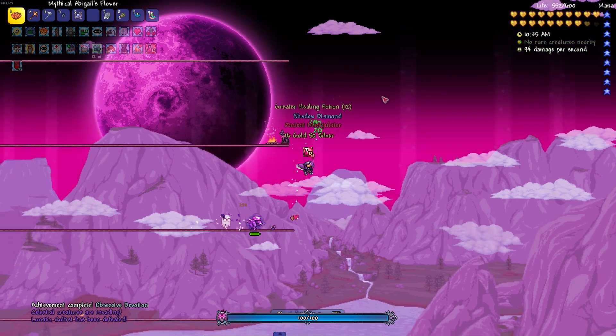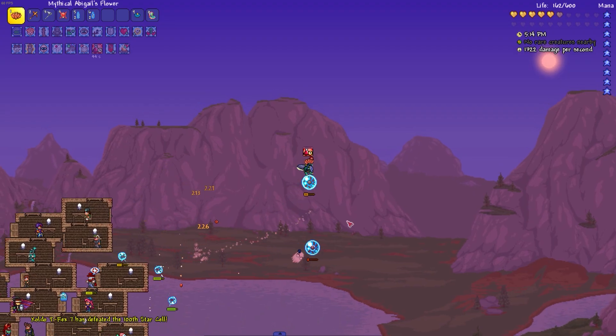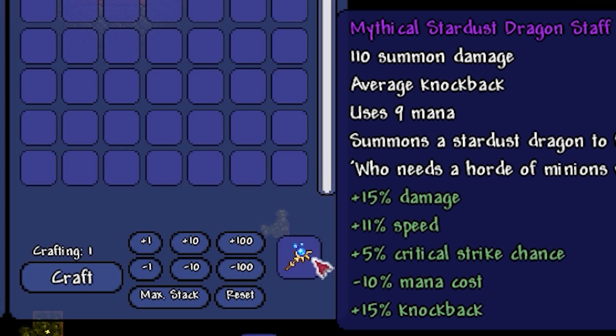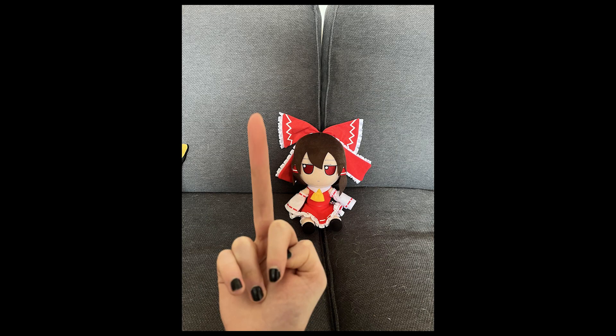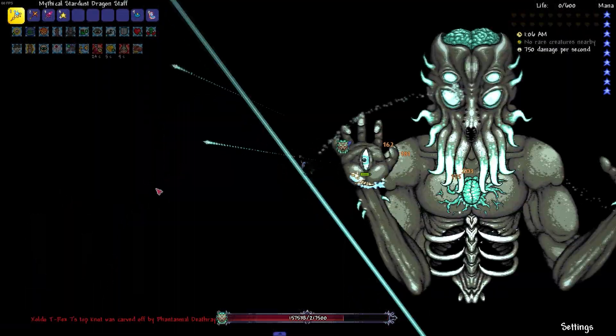Now that the cultist is gone, I get to do everybody's favorite part of each run — THE CELESTIAL PILLARS! I fucking hate this event! After killing a couple balls, I was finally able to upgrade to the Stardust Dragon Staff. And before you comment about the Desert Tiger Staff, fuck you! The next pillars went as follows: death, death, death. Fucking finally — death.